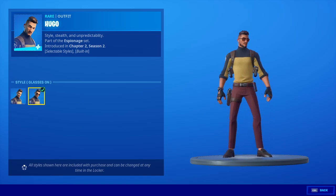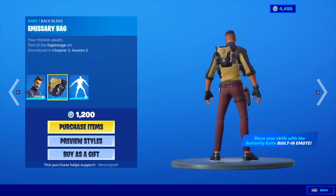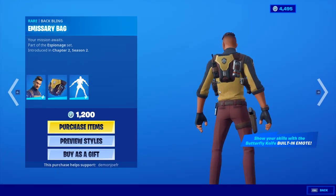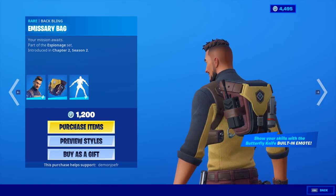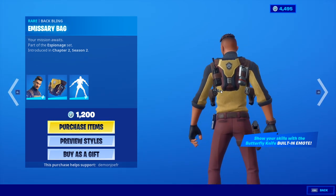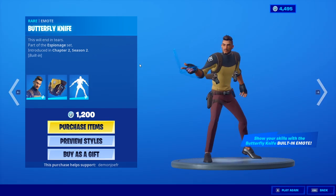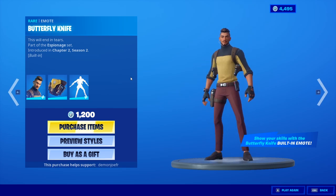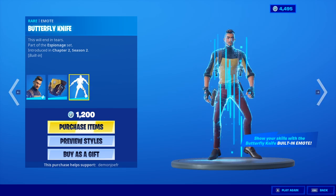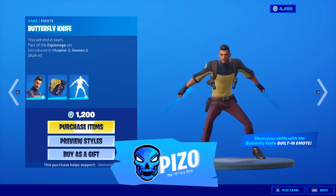His backbling is the Emissary bag. I saw like two little smoke grenades on there, a radio, and it's got a little cable connecting into his backplane — kind of cool. The built-in emote is the butterfly knife, so you don't need the harvesting tools to do this emote; if you just have the skin you'll still have the butterfly knife emote built in.